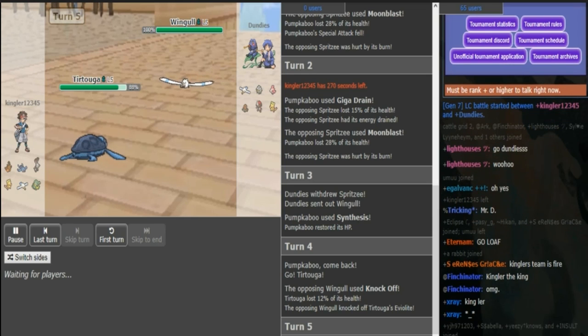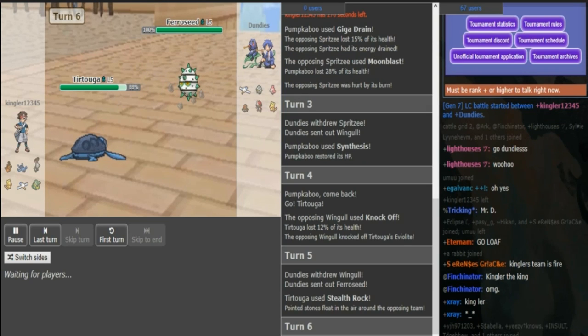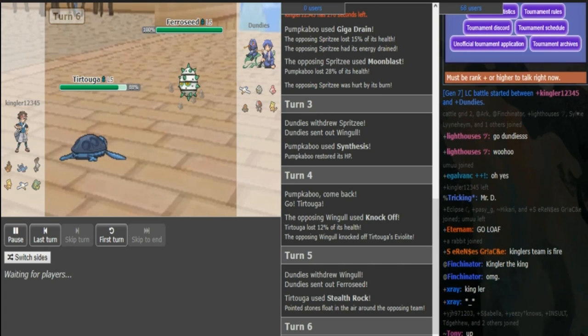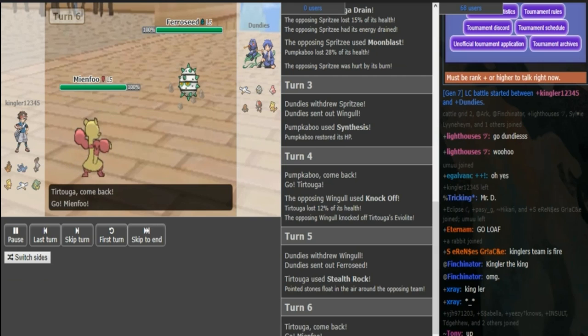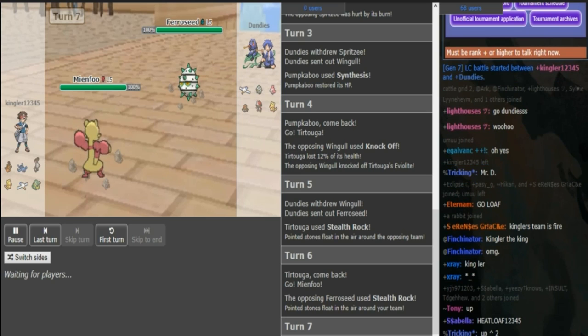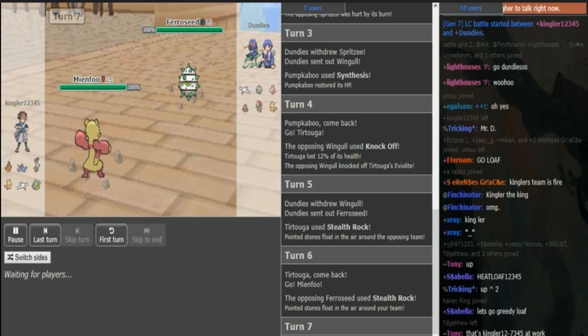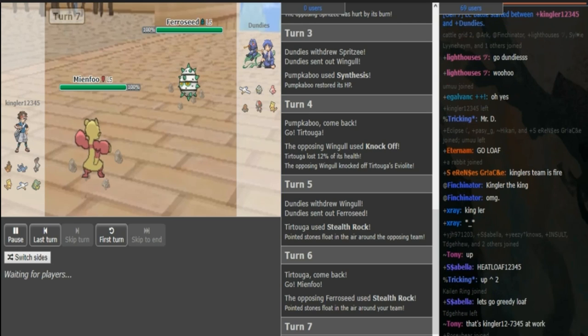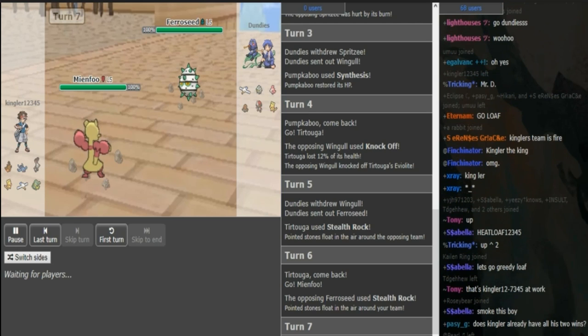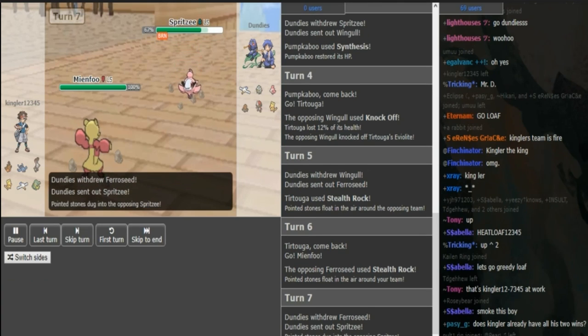He Moonblasts again, trying to force the Pumpkaboo to go for Synthesis so he gets a free switch into something. Now Dundies has a switch into Ferrisseed. I assume Kingler is just going to get up his Rocks or fire off a Knock Off — Rocks is just a bit better though. Kingler can go into Pumpkaboo, Grimer, or Mianfu. So if there are Rocks just coming up from Dundies, that makes the most sense. Dundies can go back to Spritzy, Wingull, or even Mianfu. Kingler is just going to fire off a Knock Off here. He hits a hard HJK.